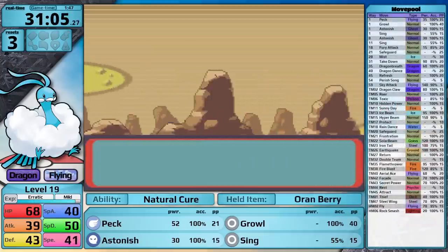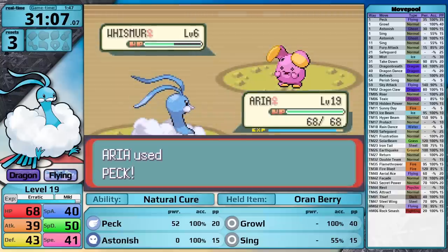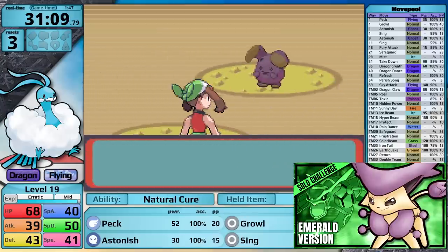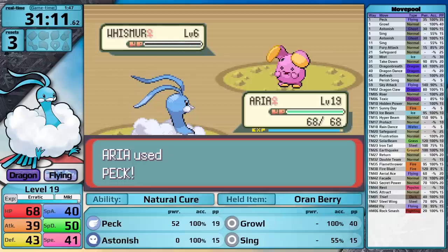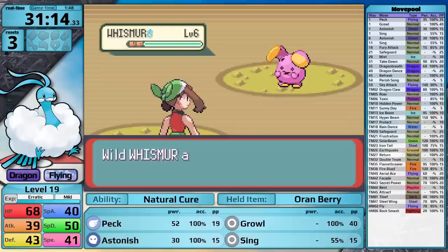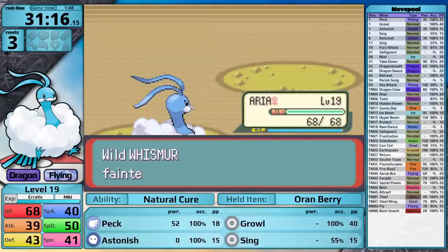I head to the Rusturf Tunnel, where I can knock out Whismur for HP EVs. I want to make a quick clarification about what I said about the EV system in my Delcatty video — you do not gain one stat point for every four points invested in the EV. That only happens when your Pokemon is at level 100. The number of stat points you gain depends on your level. However, gaining these HP EVs now is still a benefit, because it's going to make my HP maybe one or two stats higher, which can only help against Roxanne.